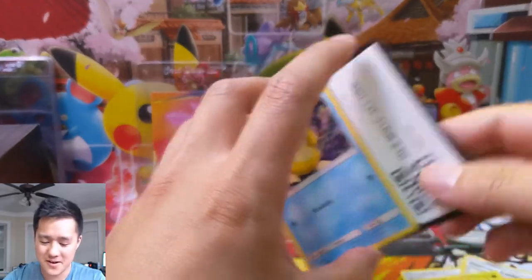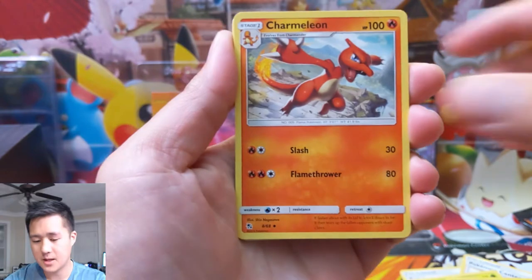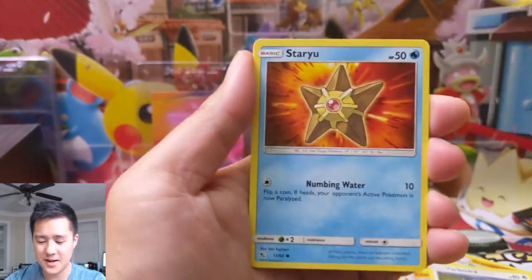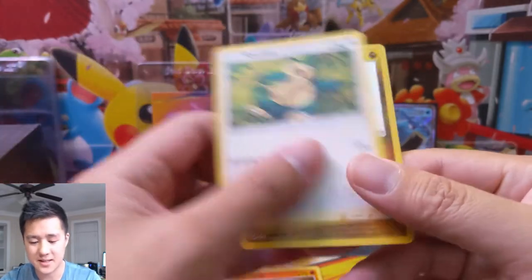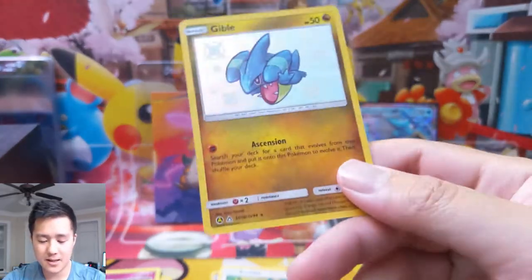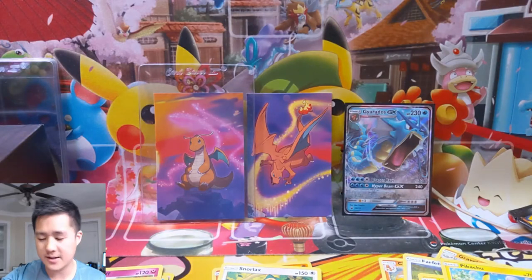This is starting off to be a very good tin. We got a full art supporter, and here we go with pack number two — we got fire energy. Make sure you do enter the giveaway; a couple people have mentioned they don't have a Discord, but it is a free thing so you can just sign up. We got a Snorlax for our rare — I actually like that Snorlax — and then a shiny Gible! There we go, our first one. I really like this evolutionary line with the Gible ascension stuff, it was really cool.